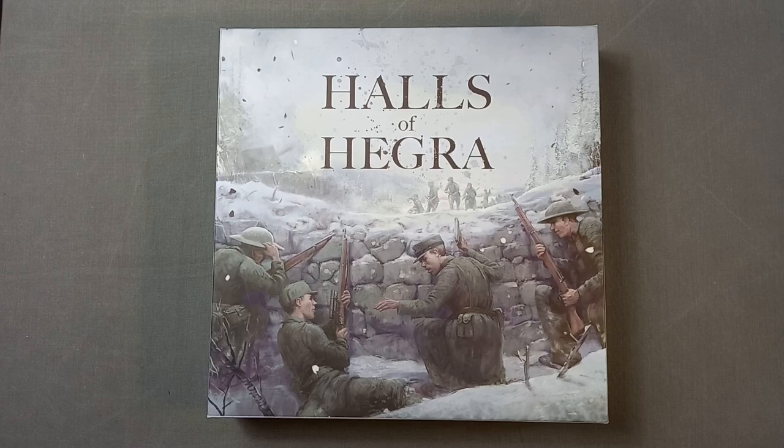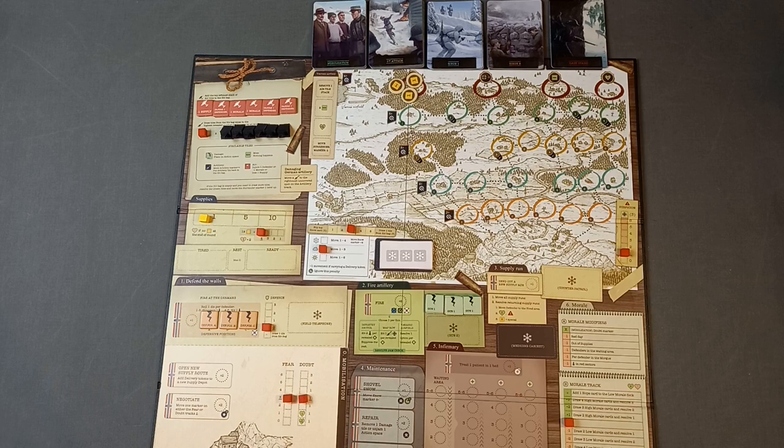Designed by Petter Olsen, it concerns the Battle of Hegra Fortress, which is in Norway. The Battle of Hegra Fortress was a 25-day engagement in the 1940 Norwegian campaign, which saw a small force of Norwegian volunteers fighting numerically superior German forces from a fortified position. This game simulates that battle. Let's have a look at the board and how this solitaire game is set up.